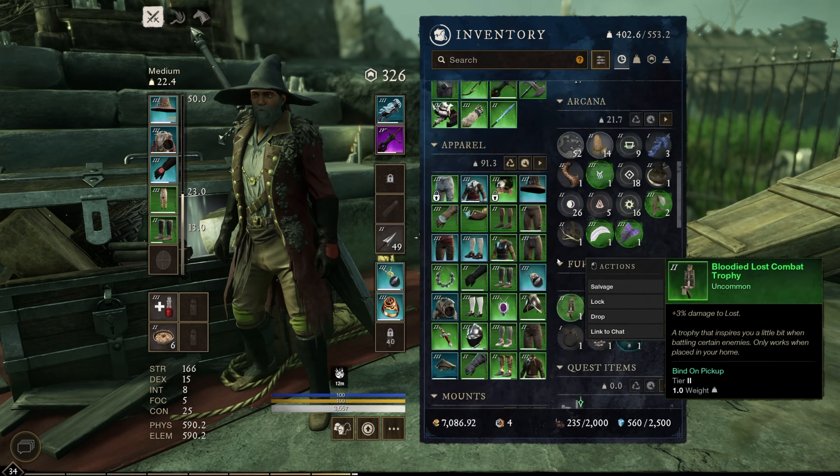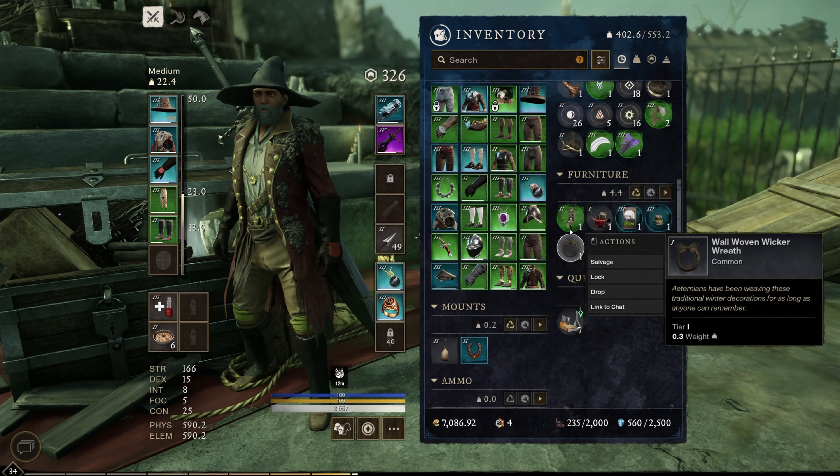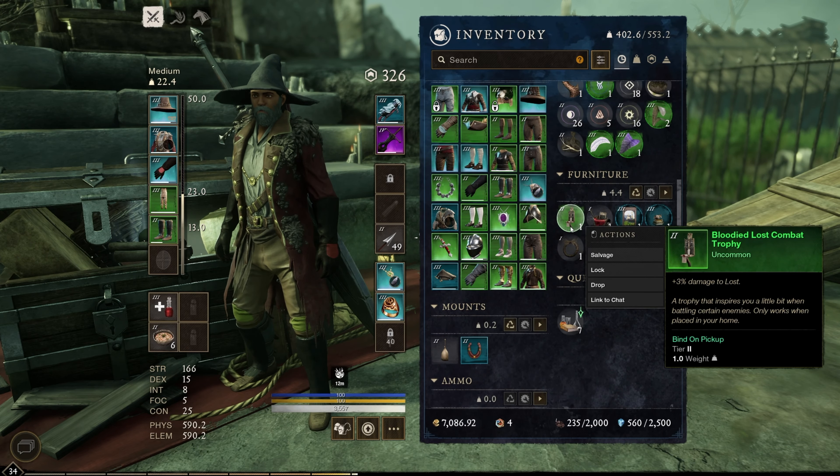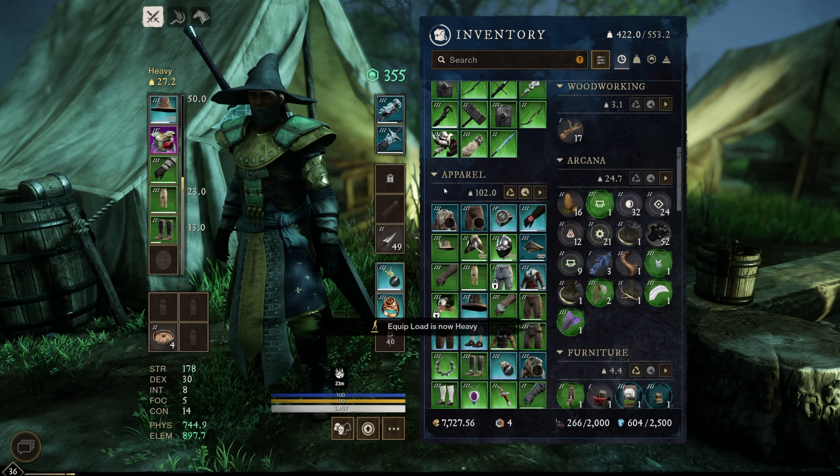We're starting to get a lot of good stuff here. We just got a bloody combat trophy — it's a lost combat trophy, so when we eventually get a house, we won't have to craft our initial one. We just turned in the quest and got a really, really good Guardian Stallwork plate. I like being heavy, so I'm going to put this on right away.